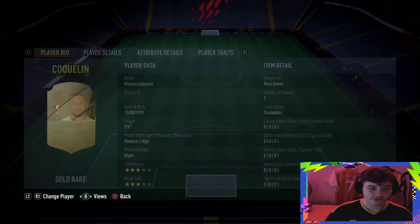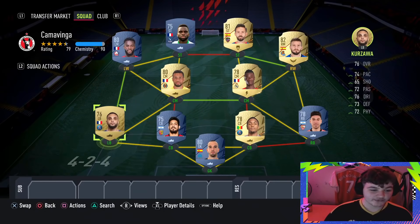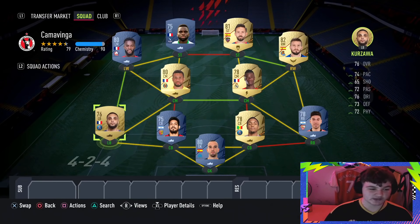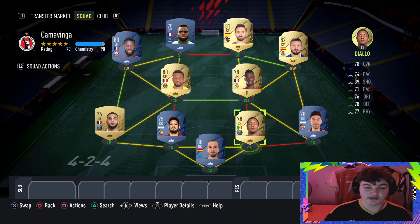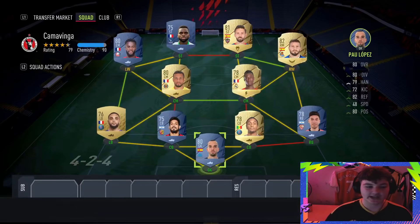Our two centre mids are French boys to help link it all in — we've gone for Coughlin paired up with Camavinga himself, and as you can see I've already played 7 games with him: 2 goals and 3 assists in division rivals. Left back, we've just gone for a French Ligue 1 left back, Kozawa — 74 pace isn't ideal but you don't have too many options. Left centre back is Medina, 6 foot with 78 pace, and Pedro Diallo with 74 pace. At right back, we've gone for Montial from Sevilla instead of Dest who is in Team of the Week. In goal, we just have Paulo Lopez.